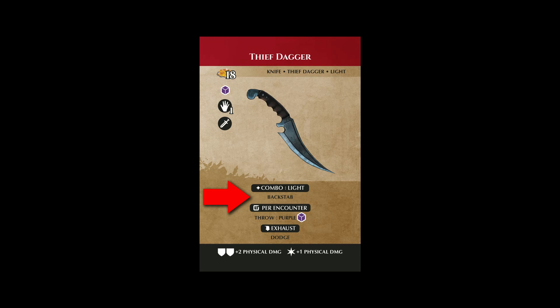Backstab is a special tag associated with daggers and other rogue-type weapons. A figure with backstab gains a significant bonus to their attack rolls and the damage they'll deal if they hit. However, this bonus only applies so long as they are flanking the target of their attack. We'll talk about flanking later on.